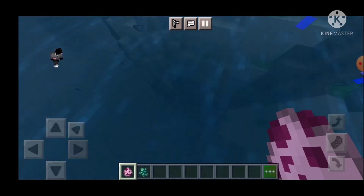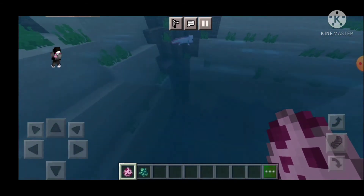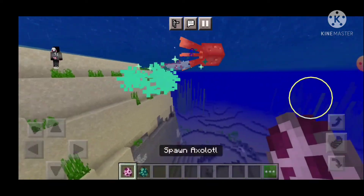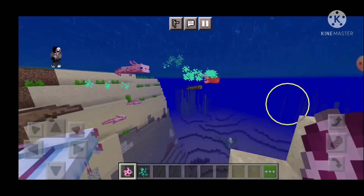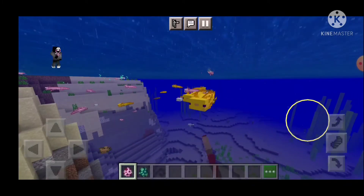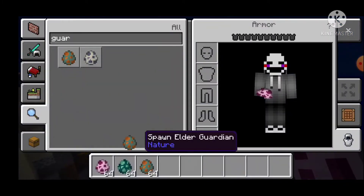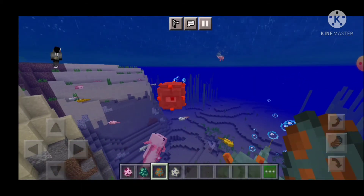We're gonna have to go into the glowing stuff. Axolotls — let's put that on glow squid as well. I know axolotls will attack glow squids. A bunch of them — you'll see a bunch of them. I think they'll also attack a guardian.